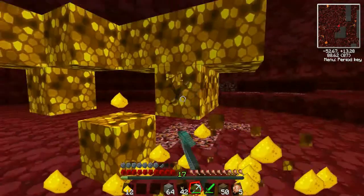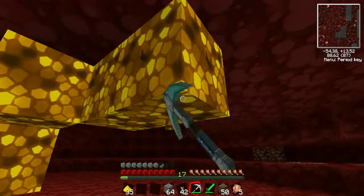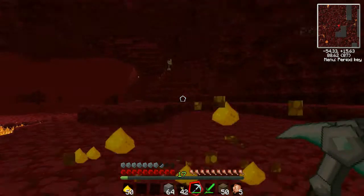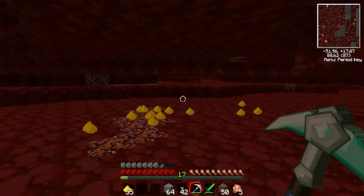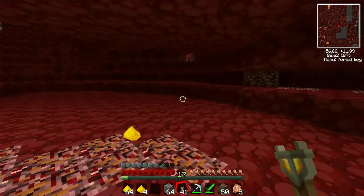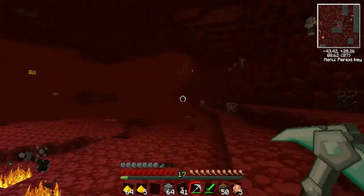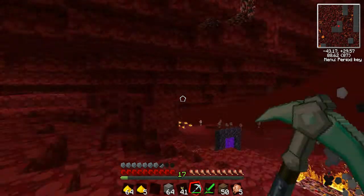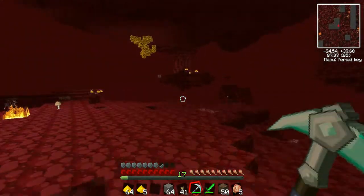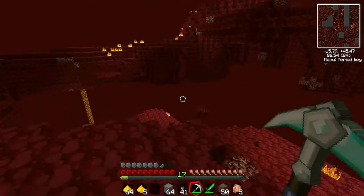Glowstone has a lot of EMC, so it's really good. You get a lot of it - I almost already have a stack. Yeah, one stack of glowstone is worth a lot of EMC, so you want to get that. Glowstone is easy to come by and it's worth a lot of EMC - that's why you want a lot of it. Let's get about five stacks.